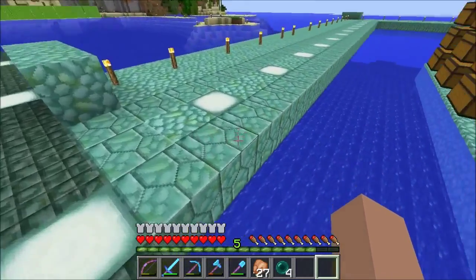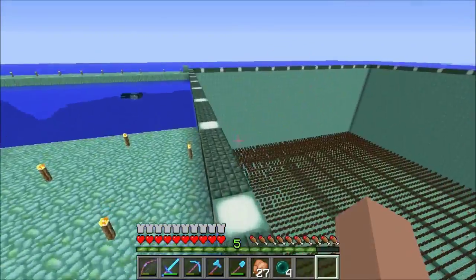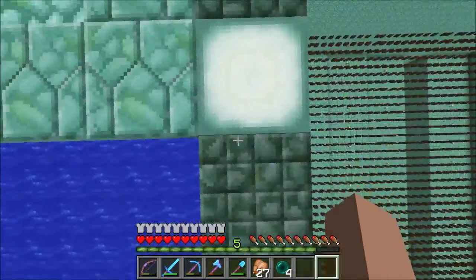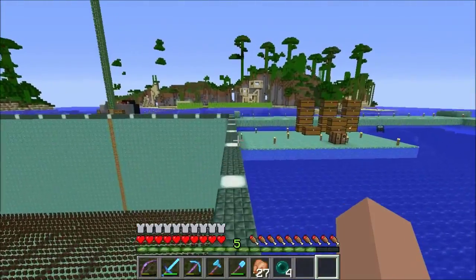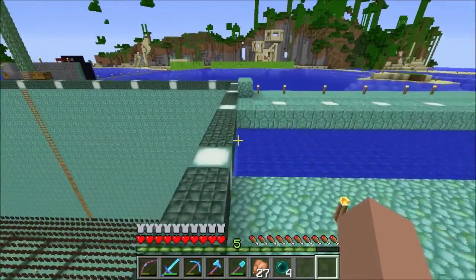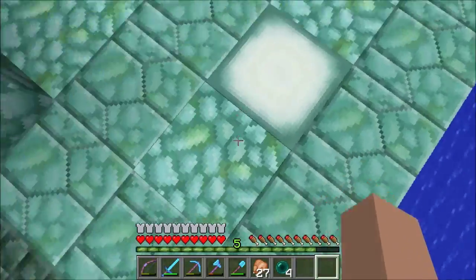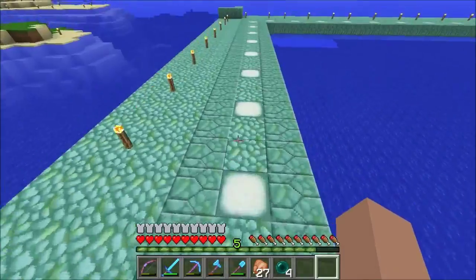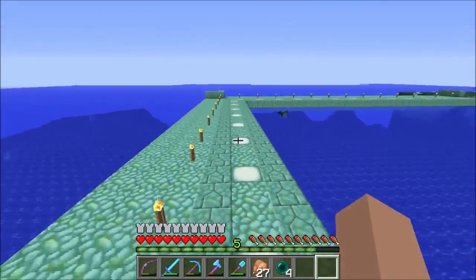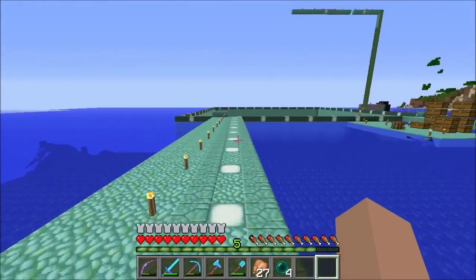I had to fiddle with it for quite a bit, but I finally got this thing laid out. I had to readjust one side so it would actually line up correctly because I was one block off. Now each side is the same length, and you'll see that this beam here lines up with this sea lantern here - it's the same on the other side. So it's now just one skipped here, then it goes through skipping two, sea lantern, and that'll go all the way around. This side was a pain to actually try to figure out, but that's all good now.